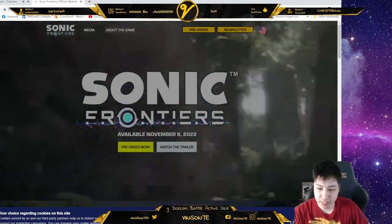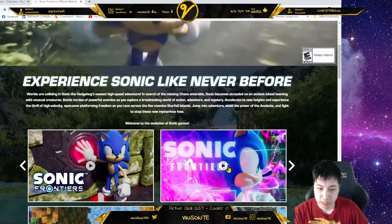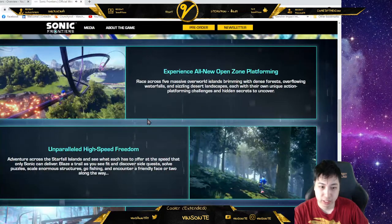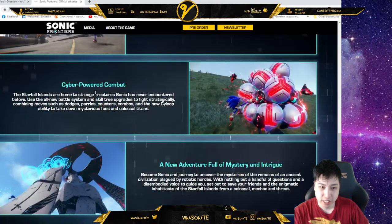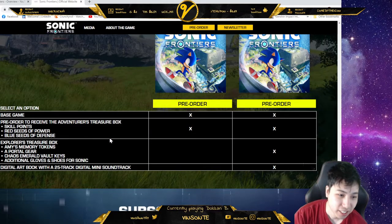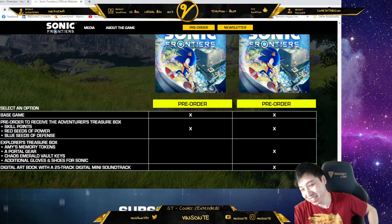Anything new on this website? I'm gonna put no. Oh, that's the announcement trailer. Unparalleled high-speed freedom, which is great. Challenge yourself in cyberspace. Cyber-powered combat. Nice. Red seeds, blue seeds — that's what they mean by power and defense. Anyways, hopefully you guys enjoyed this reaction. I wonder what these things are — memory tokens? Maybe you can play with Amy, who knows. Later days.